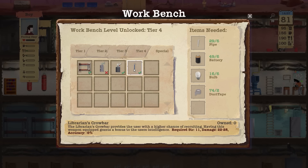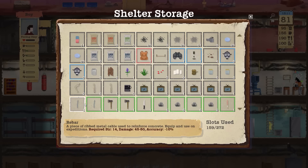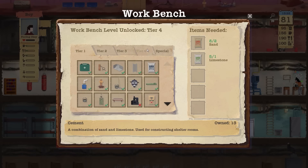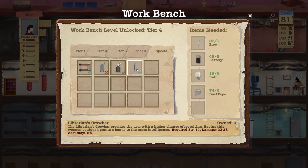The Librarian's Crowbar — it's not really terrible. 22 to 28 damage. How much is a rebar? Let's see — rebar! Why would you want the crowbar when you have the rebar you could just use? Accuracy negative 10 — that could be problematic. But even then, why not just use the hatchet? Accuracy 5 and 30 to 35 damage. What's the point of the Librarian's Crowbar? Oh — it grants a bonus to the user's intelligence when equipped. So if you equip it at the base, it might help with crafting. I don't really understand that one.